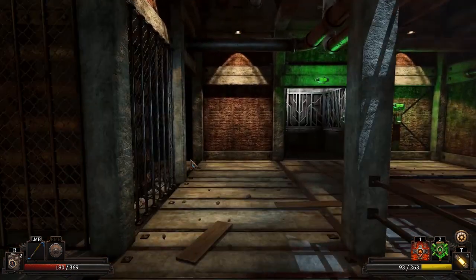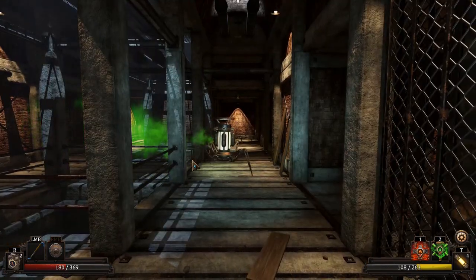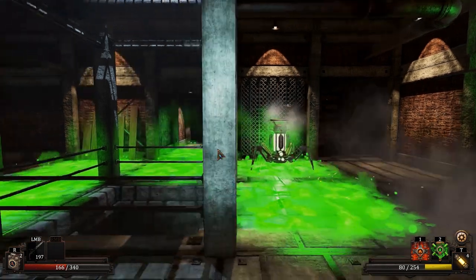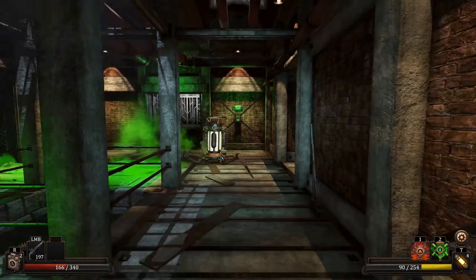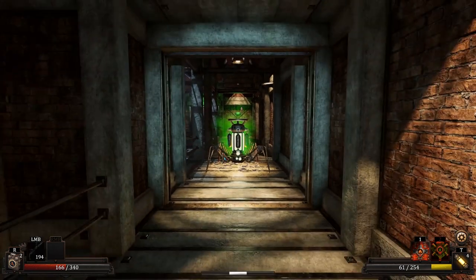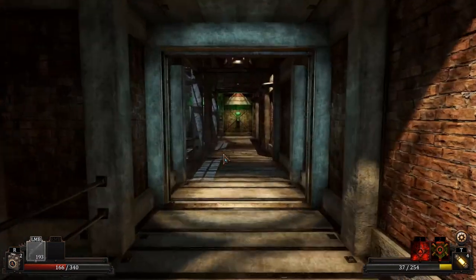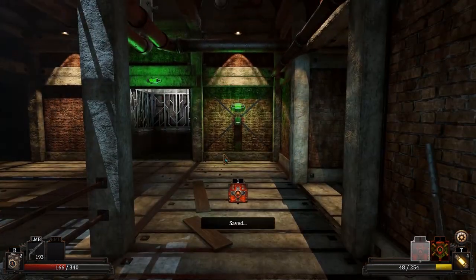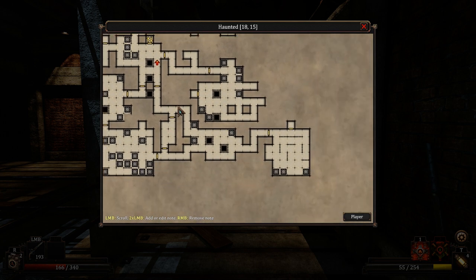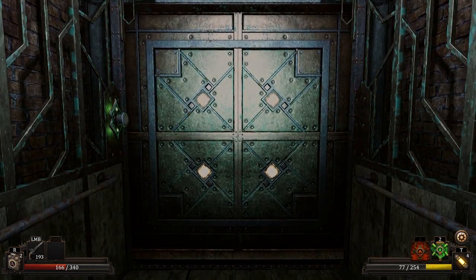There's an Electro Spiderbot somewhere around here. Nope — that is a good old-fashioned Acidbot. About the same thing. This pistol does a hell of a lot more damage. Considering how much ammo I've got, I should probably use my pistol a bit more often — it actually does a lot of work. We're done with the zone — nice. It's a bit of a slog sometimes, but we're not doing half bad.